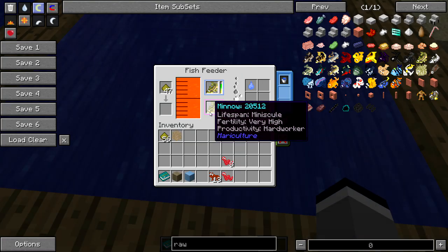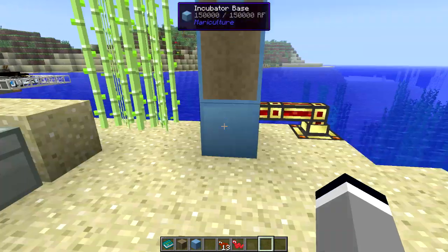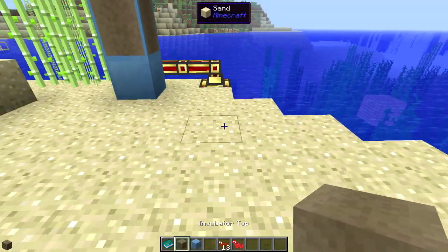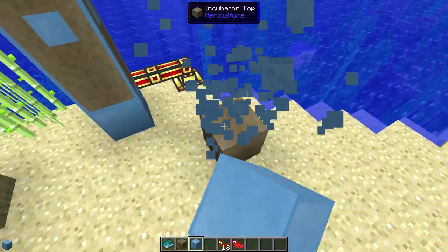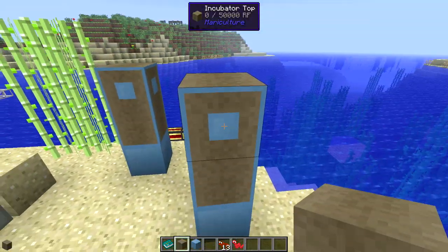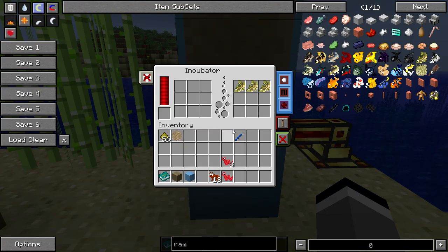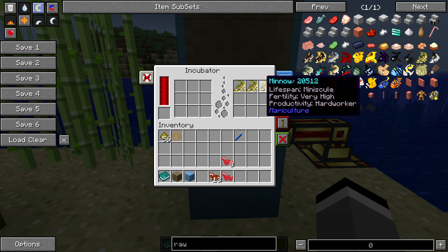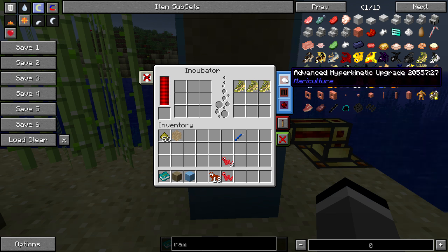Once the cycle is complete and these fish die off, the female will always leave some eggs. The next process is to put them into an incubator. The incubator is a multiblock consisting of the incubator base and two bits on the top. This one requires redstone flux to operate and also accepts some upgrades. The capacitor upgrade will increase the redstone flux storage. The heating upgrade will make the incubator process more eggs at a time.